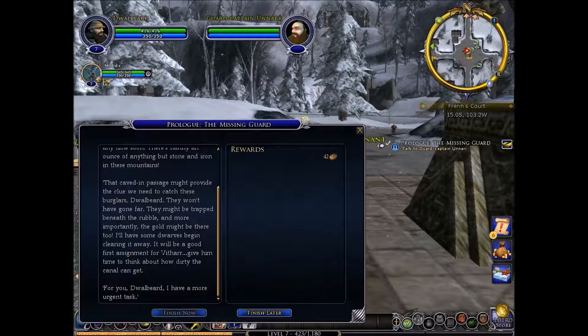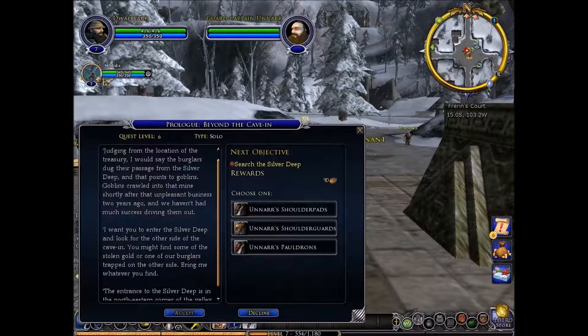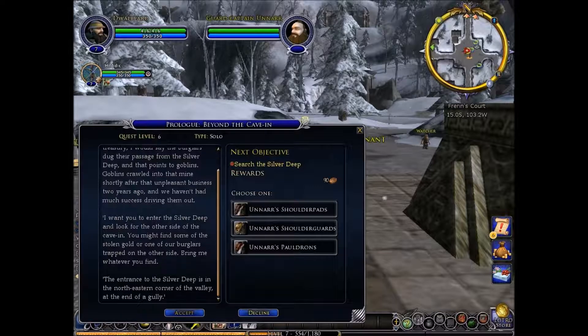For you, Gullbeard, I have a more urgent task. Judging from the location of the treasury, I would say the burglars dug their passage from Silver Deep, and that points to goblins. Goblins called into that mine shortly after the unpleasant business two years ago, and we haven't had much success driving them out.